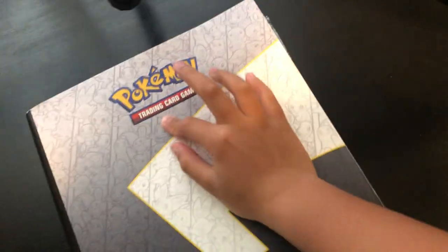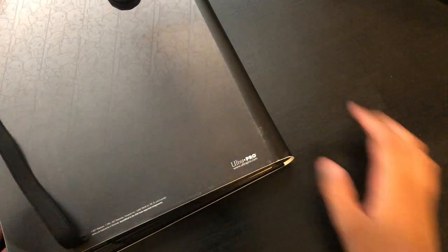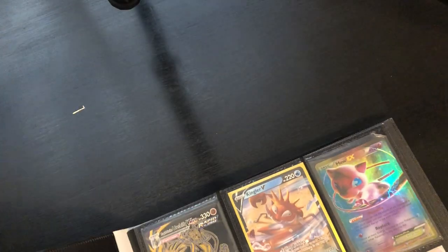The next one is an actual big binder — well this is a binder too, but a big boy binder. Pokémon on the cover, of course, different Pokémon on the back, different Pokémon too, and Ultra Pro branding. Let me flip it over.